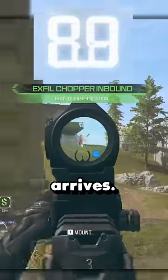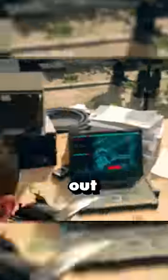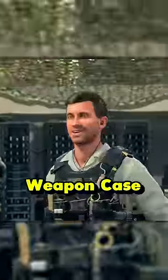In 90 seconds a helicopter will arrive. However, this location is also going to be marked for everyone else in the entire lobby, so you're going to have to do a little bit of defending. If you successfully manage to ride the helicopter out of the map with someone in your squad holding the weapon case, you'll unlock one of five rewards.